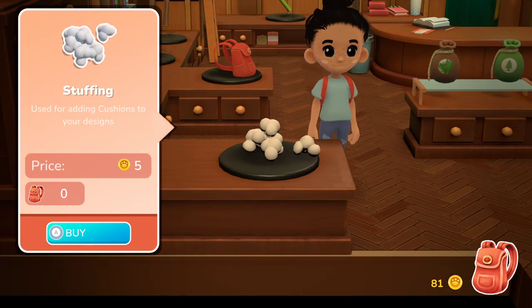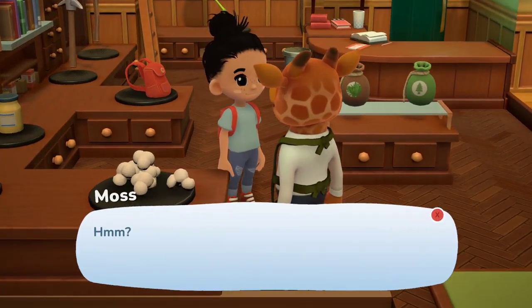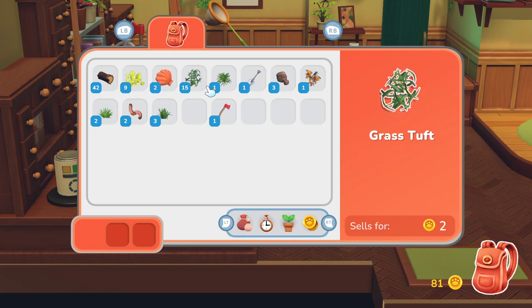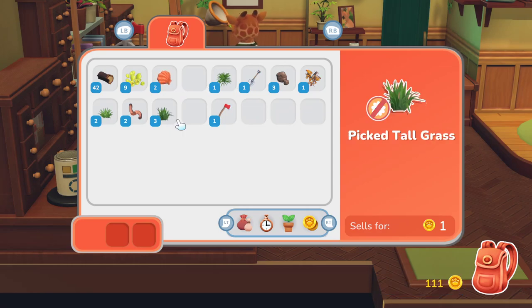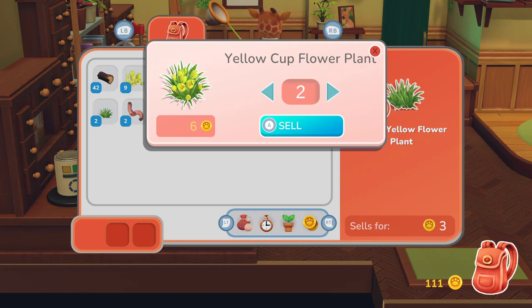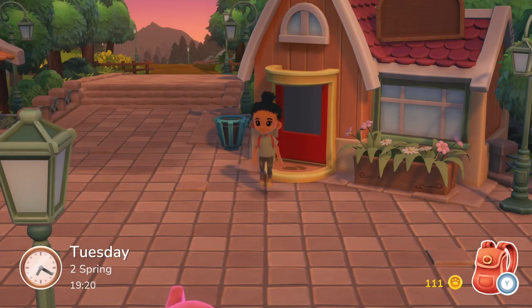What is this? Stuffing — used for adding cushions to designs. Interesting. Do I have anything you want? You want all my grass turf? It's a little bit of money. I feel like I should keep as much stuff as possible. I probably shouldn't have sold the grass turf either.